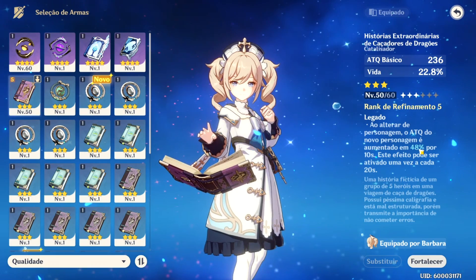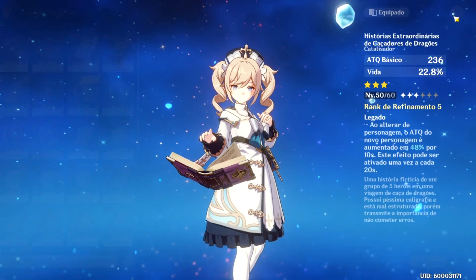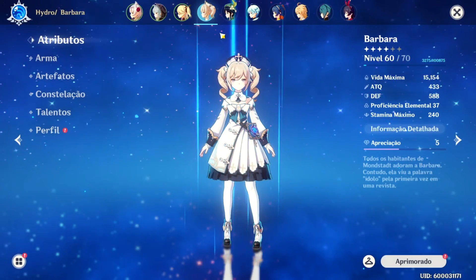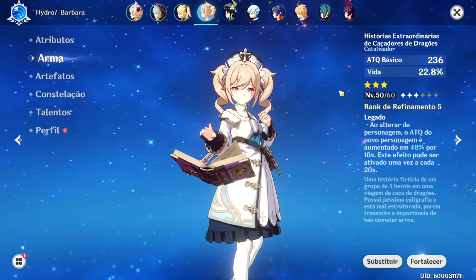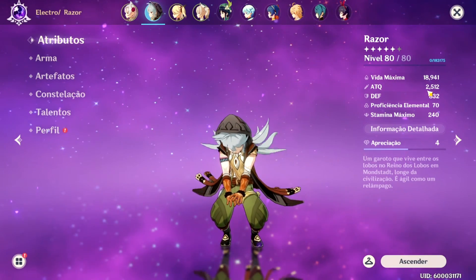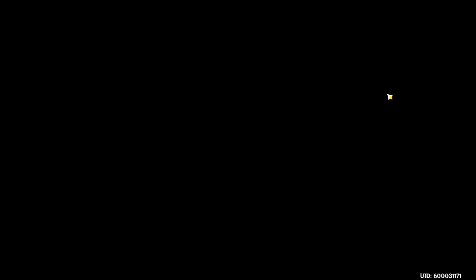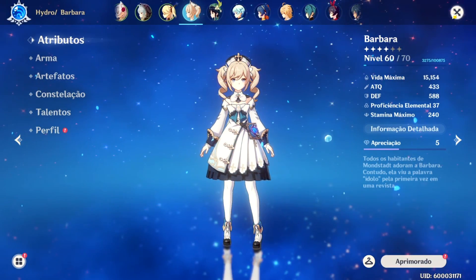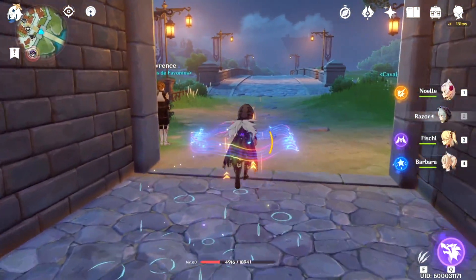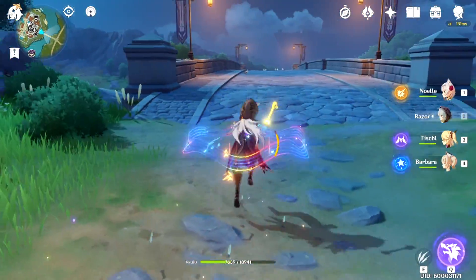O mais interessante desse catalisador é a habilidade passiva: ao alternar o personagem, o ataque do novo personagem é aumentado em 48% por 10 segundos — esse efeito está no refinamento 5 máximo. Esse efeito pode ser ativado uma vez a cada 20 segundos. Vou dar um exemplo: com o Razor em 2.174 de ataque, ao trocar para a Bárbara com esse catalisador e voltar, o ataque foi de 2.170 para 2.512 — aumentou absurdamente.